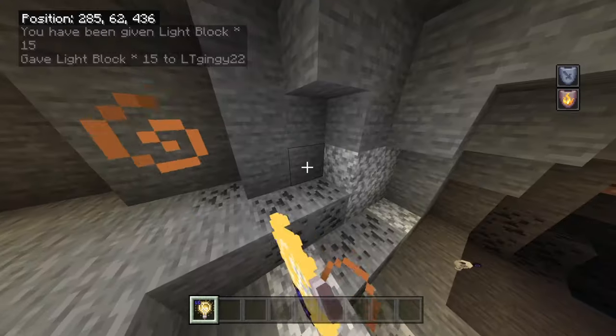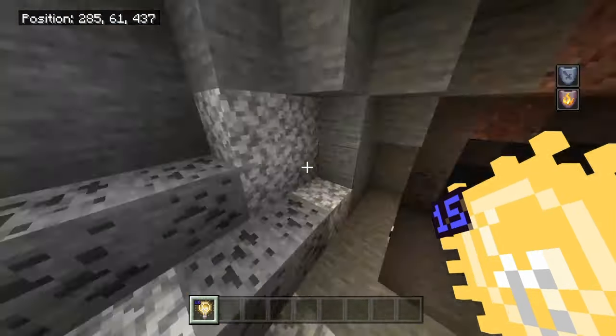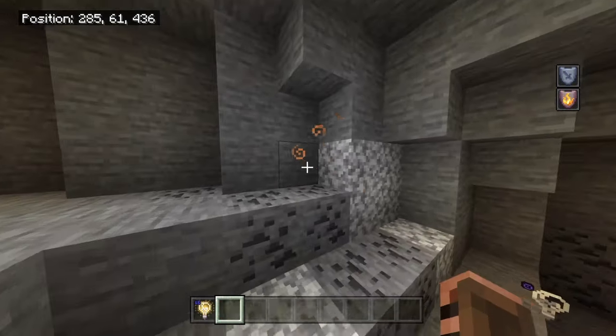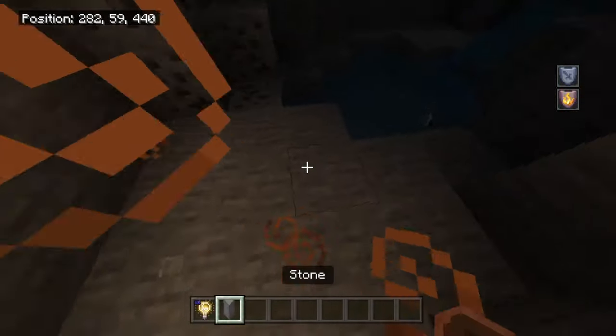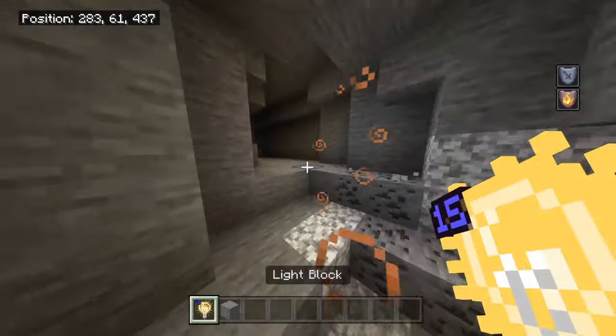When I place that, it lights up the area. If you don't know what a light block is, it's basically like a placed torch but it's not a visible block — it's an invisible block. You can't get rid of it unless you place a block on top of it, so remember where you place it.